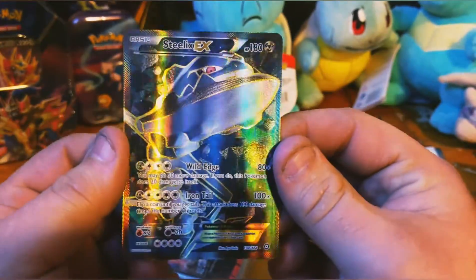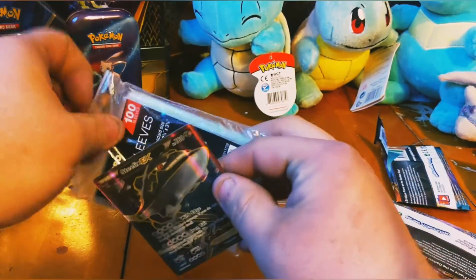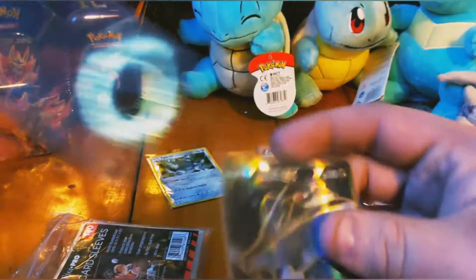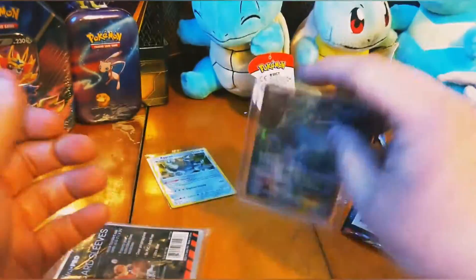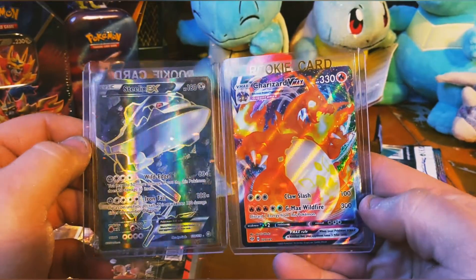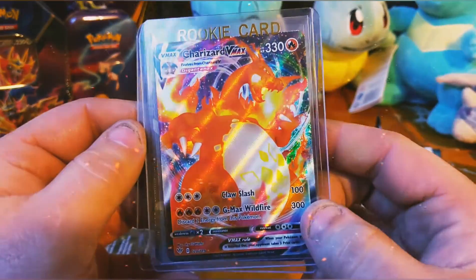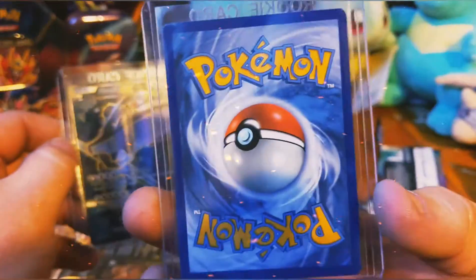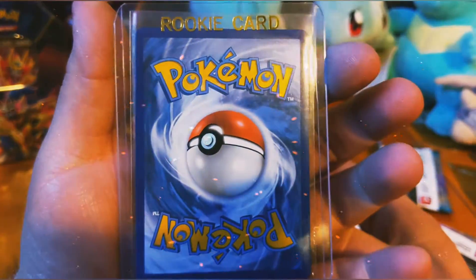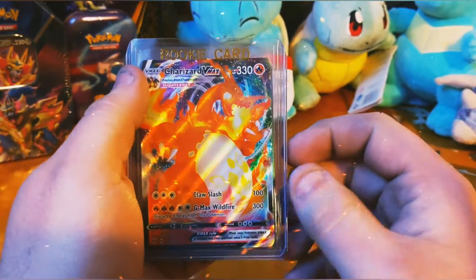Oh my god — a full art Steelix! Oh! What is this today?! I've only opened five packs and I have two amazing pulls. Are you serious right now? You've got to be kidding me. Oh, this is what I'm talking about. What is today? Freaking Lucky Marshall Day, that's what it is. Steelix — but look at this big bad boy Charizard. Shining VMAX. Are you kidding me right now? How's the centering on the Steelix? Not terrible, could be better. But oh my god — freaking fire, let's go.